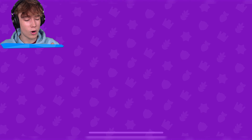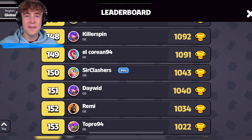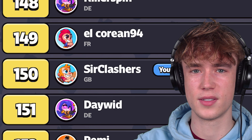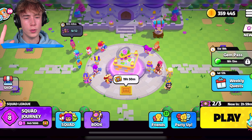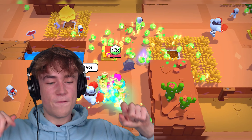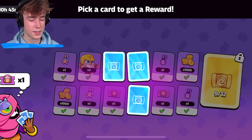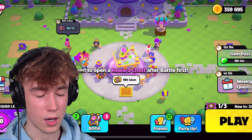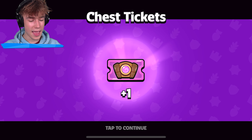Reward number six is going to be bottom right — that's one chest ticket. More importantly, I am now number 150 in the entire world of Squad Busters! Next one we're going to take bottom left. Three more games to go and I'm going to win this game very easily — first place incoming. Next reward is going to be a chest key. I am so happy after what happened that last game.